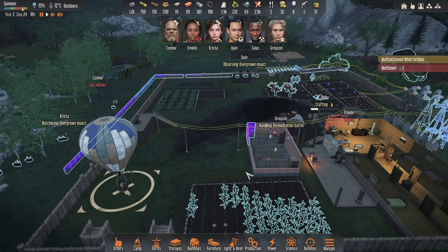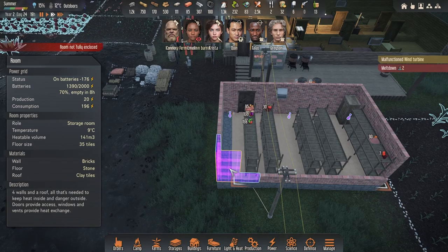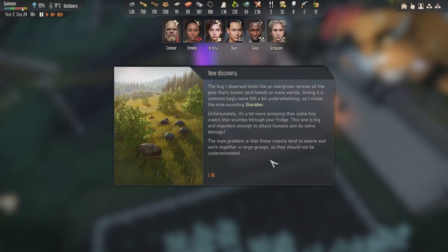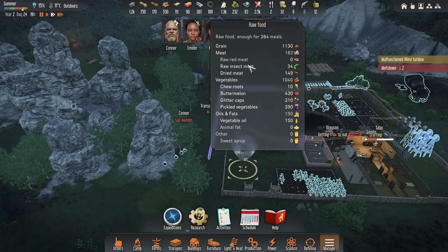Connor's gone off on a sad wander though. Speed it up a little bit so they get back. How's this room looking? It's at 9 degrees at the moment, but I think it's because this hasn't finished — I need them to hurry up with that. 550 discovery — scarabay. 'The bug I observed looked like an overgrown version of the pests known and hated on many worlds.' Scarabay. They tend to swarm — yeah, we know that anyway. Got two on meltdown.